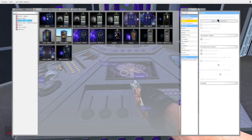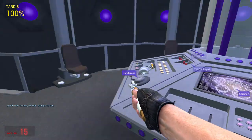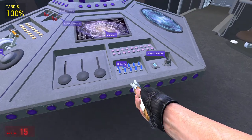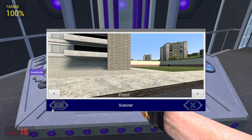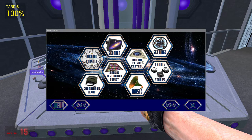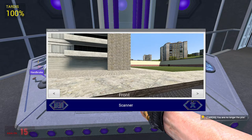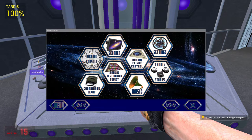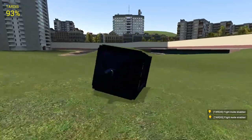I'm going to enable health and damage. I have now got damage. So if I toggle my flight — something a bit like this — I'll lose health.